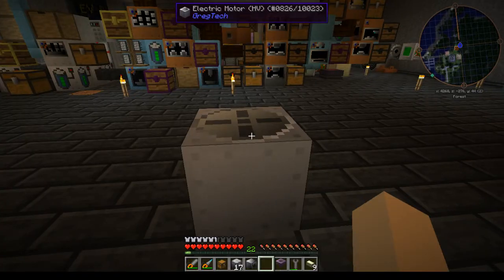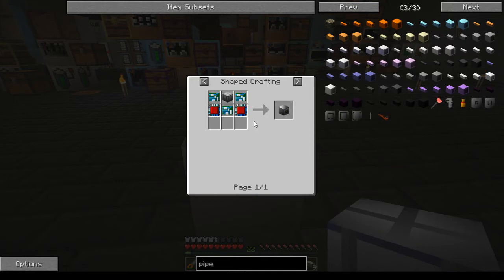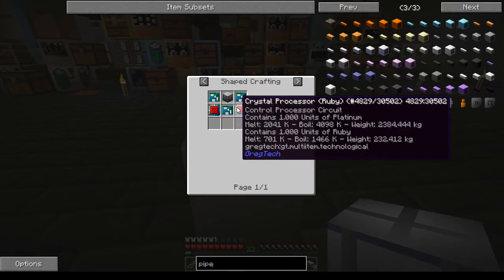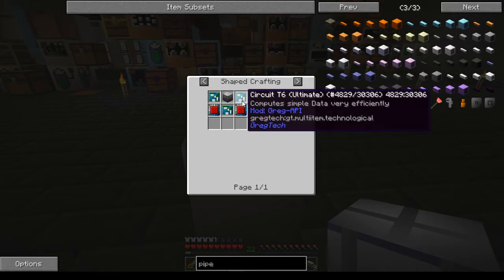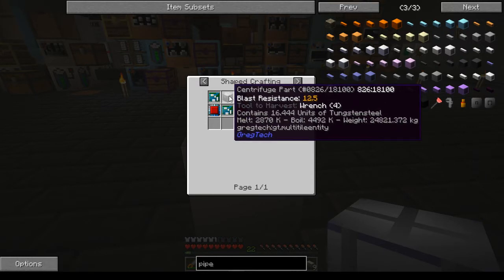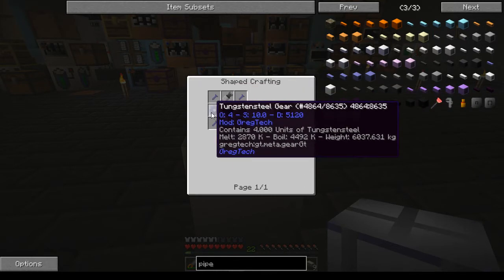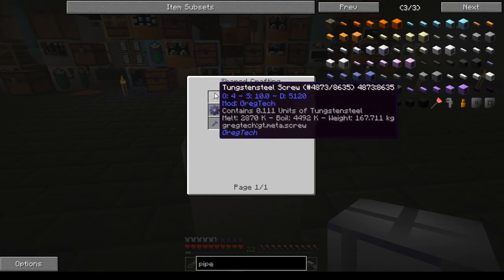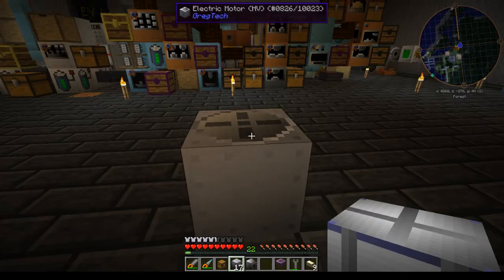You will need 18 centrifugal parts. The recipe for the main block requires a crystal processor, ruby times two, circuit tier six ultimate circuits times three, and one centrifuge part — which is two tungsten steel gears, a tungsten steel machine casing, and four tungsten steel screws, plus a screwdriver and a wrench.